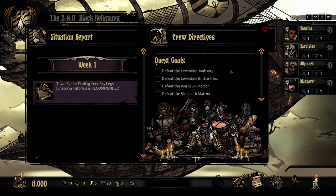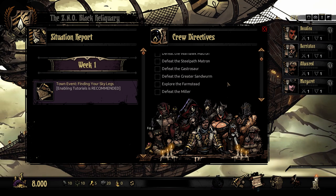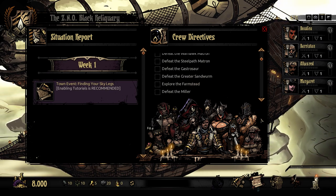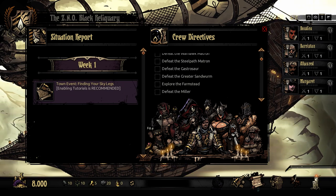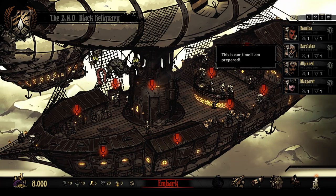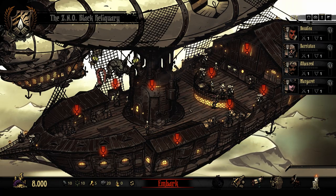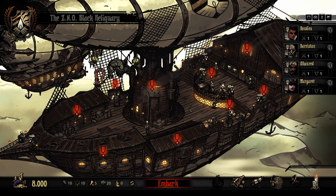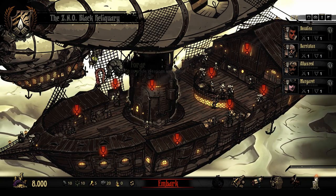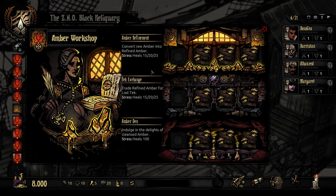Crew directives: we have the janissary, the enchantress, two matrons, and now two extra ones - the gastrosaur and the greater sandworm - everybody giving us a smile. Something I'm noticing right away is a lot of this is now animated; it is no longer still. It's not actually transparent anymore, which could cause some people trouble, but it'll be fine.